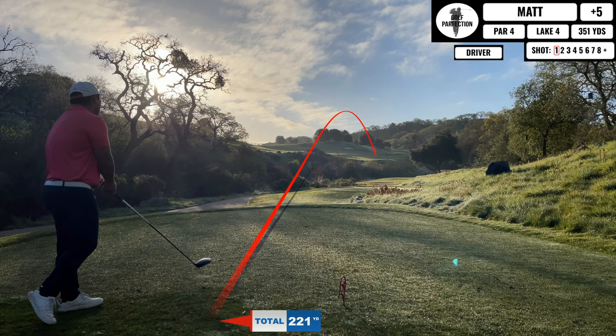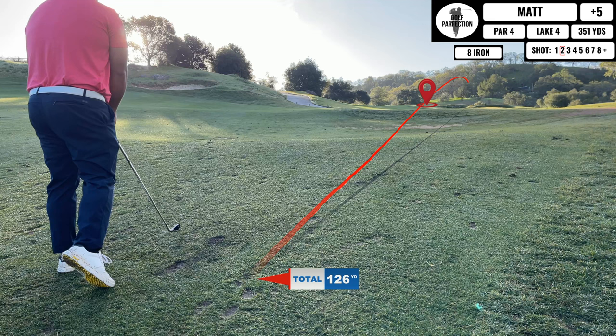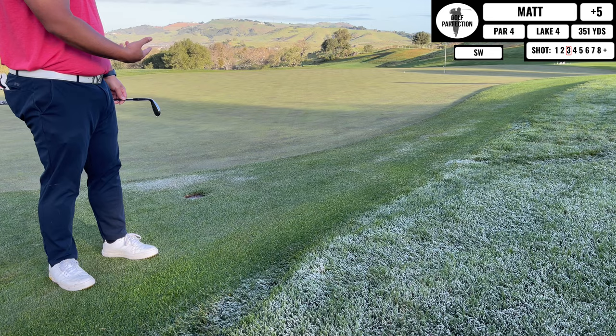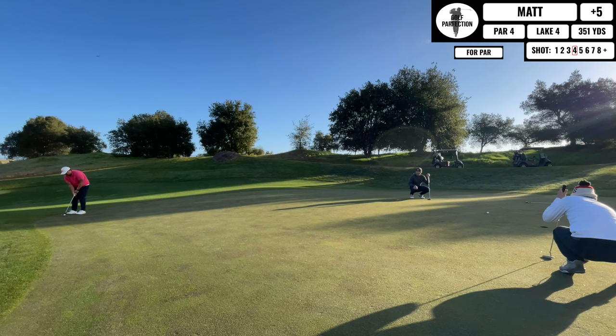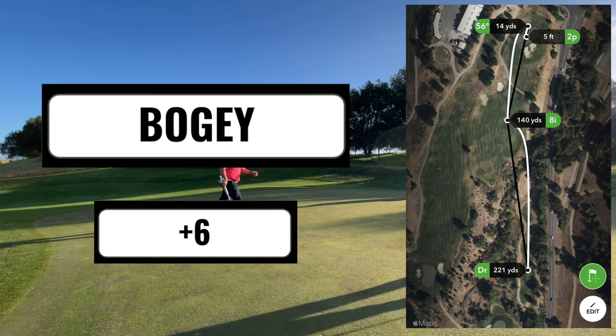Next up is a pretty cool par four — all uphill, lots of room to the left but not too much room on the right-hand side where you kind of want to be. Hit that one pretty good with my driver, and I end up blading the crap out of my next shot. Fortunately, it only ends up on the back side of the green, but I have a really tough chip. I take it way up into the right on the hill, and this one just rolls off the green. I have the next putt for my par, and I'll take an easy bogey at this point in the round because I'm trying to recover after a rocky start.